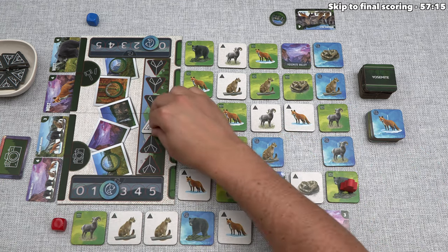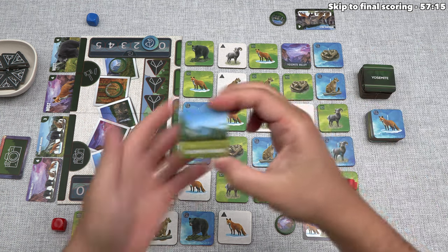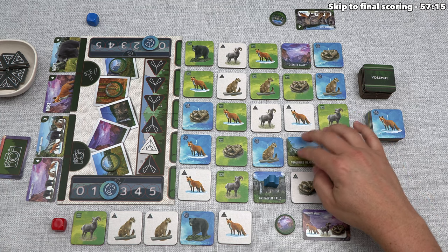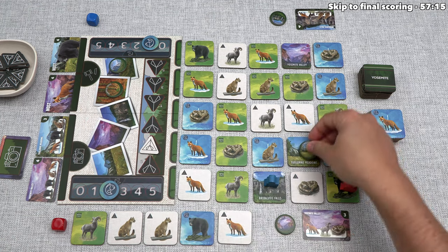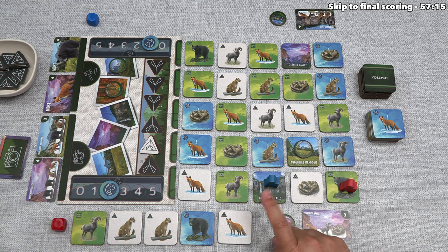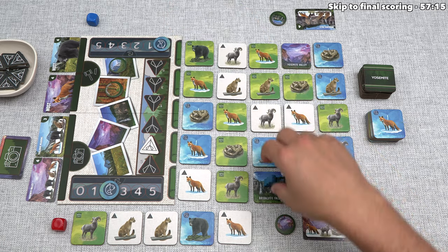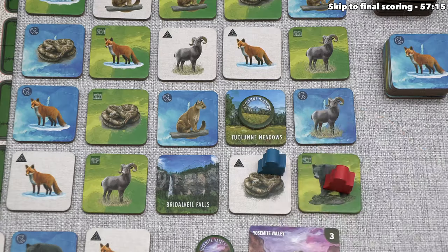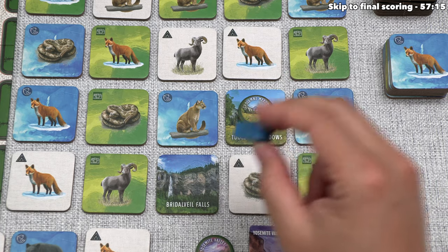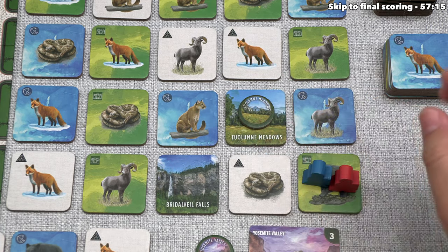It's back to us, and we want a red fox to try and complete this photo. There's a red fox here with a camping icon, so let's activate that fox move — up to three spaces in any direction, just can't move through our opponent. We need another black bear to take this photo, and there's one with a photo icon right over here, so we'll move there. We take this fox and do a camping action, pulling the token one more space towards us.